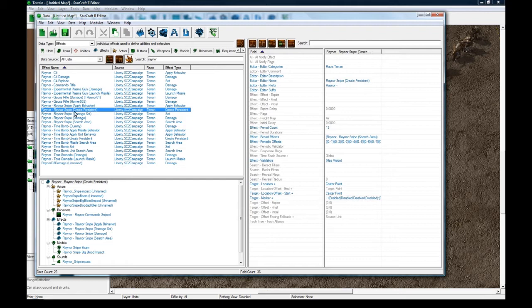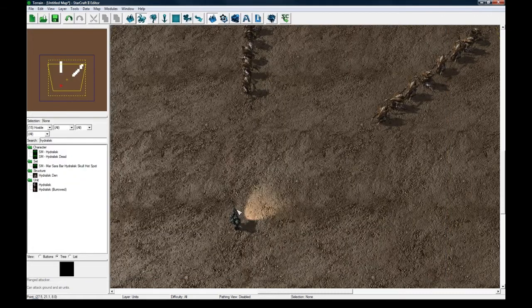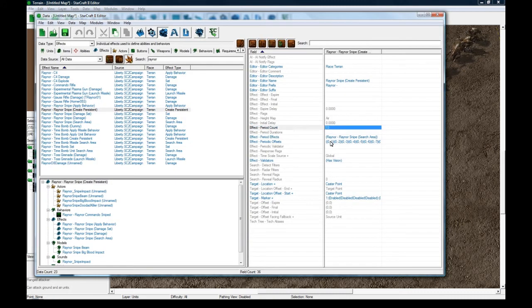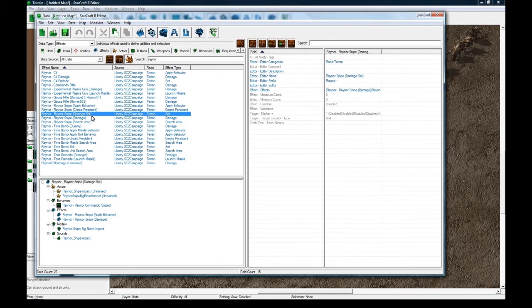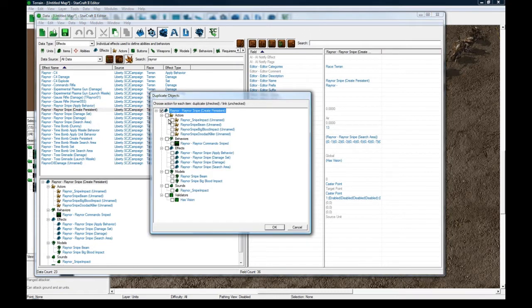Since Create Persistent is the highest level effect, it goes Create Persistent - which each persistent will go one here, one here, one here, up to 13 - offsetting by one range each time. And each time it does that it's going to do a search, the search is going to do a set, and the set is going to do a damage and a behavior. We're not going to do the behavior. So let's start with the Create Persistent and duplicate it. We want the snipe impact, not the beam. We want the big blood impact, not the doodad killer, not the behavior. We want the damage effect and we want the search area effect. So let's press OK.